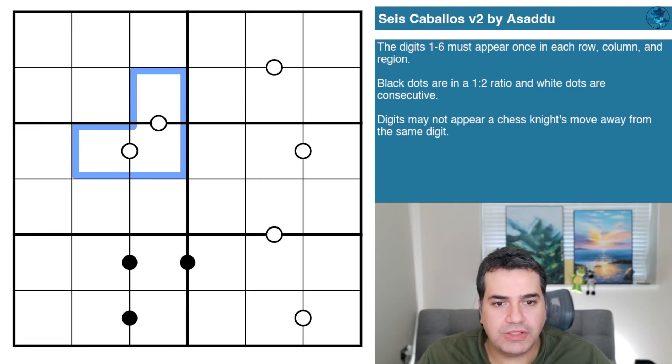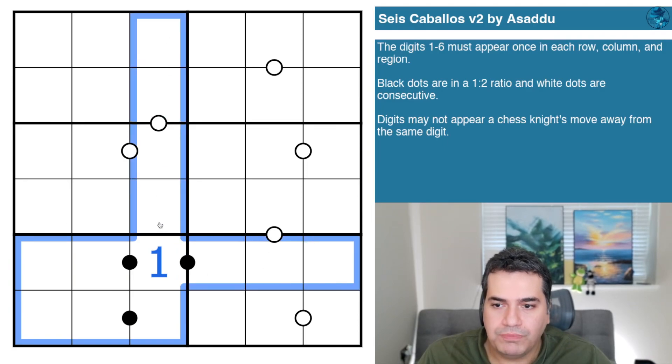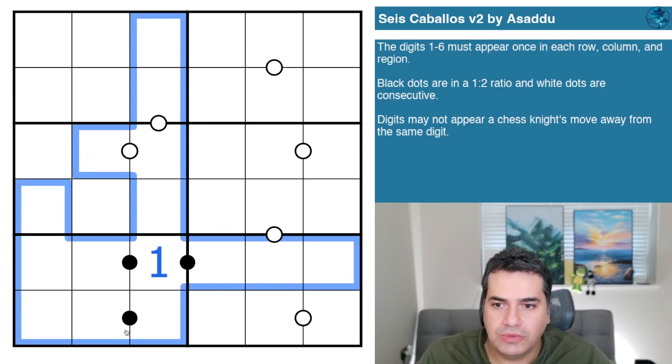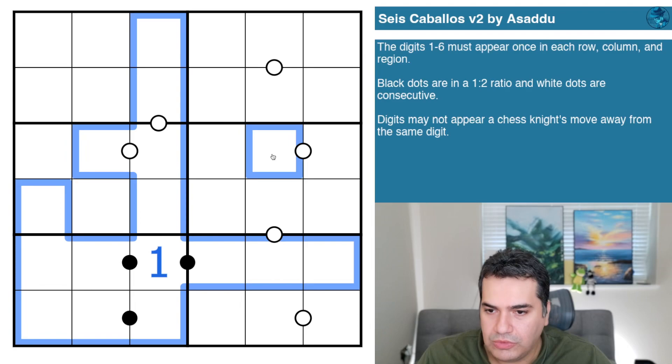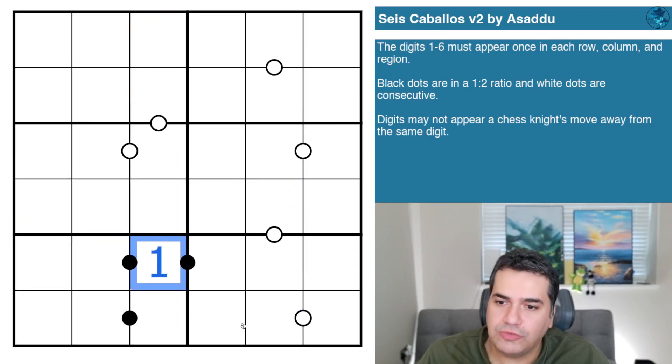Knight's move sudoku is probably one of my favorite variants. Essentially, if you imagine a one here, not only can we not place it in the box, row, or column, but a knight can advance two squares then one to the side — so none of those cells can be a one either. In a six-by-six grid this is immensely powerful — it's immensely powerful in nine-by-nine, let alone six-by-six.